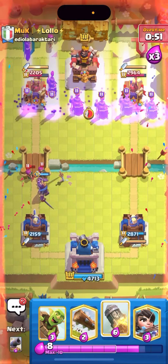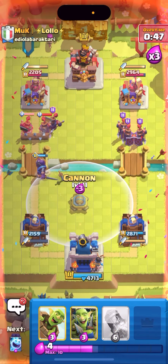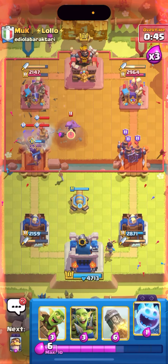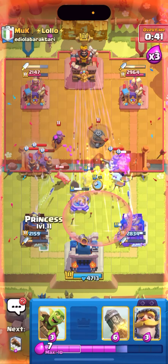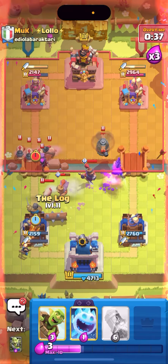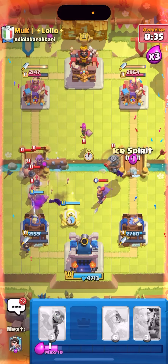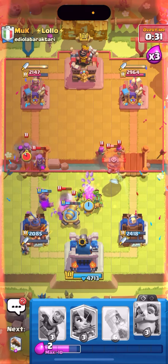I can put my evolved knight down low. I don't think I've ever said this before but the evolved ice spirit is literally gonna give me a chance at winning this game. I'm gonna cannon the middle and cycle a log — I need to get some chip damage. He played his arrows but that was way too early. I'm back to another princess — I can just log on top of all this. I'm gonna cannon and ice spirit on top of the flying machine and then goblin gang.